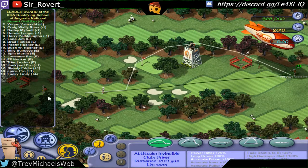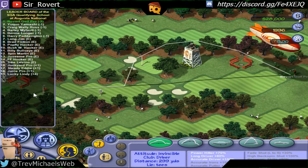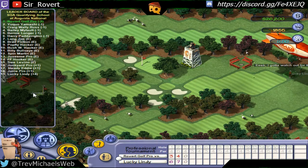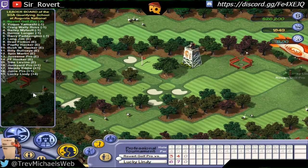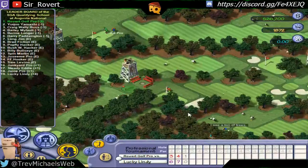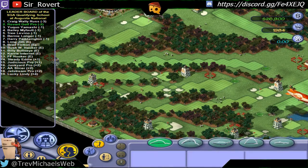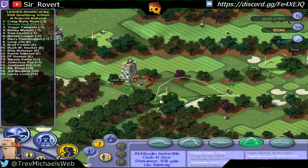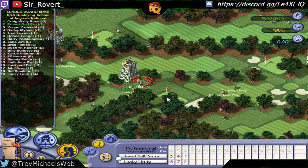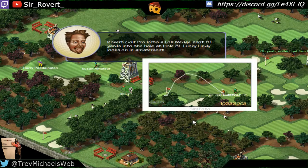Our third hole, titled Flowering Peach, is a par 4. First shot right down the middle of the fairway. Second shot going right for the pin, and it's in the hole for an eagle.